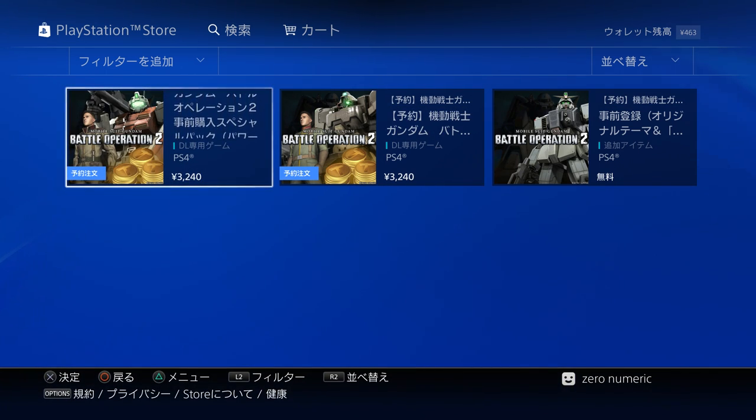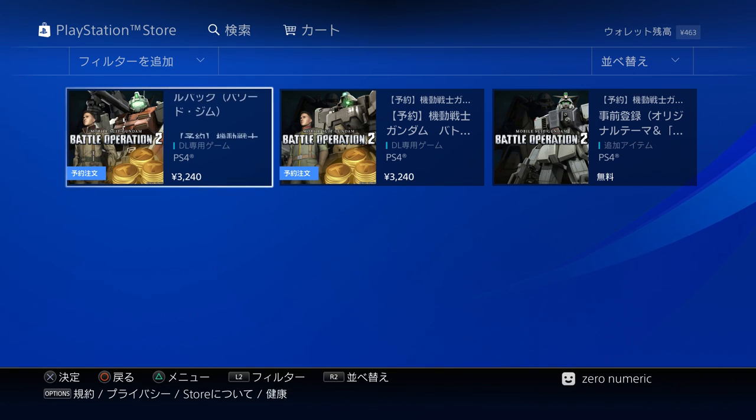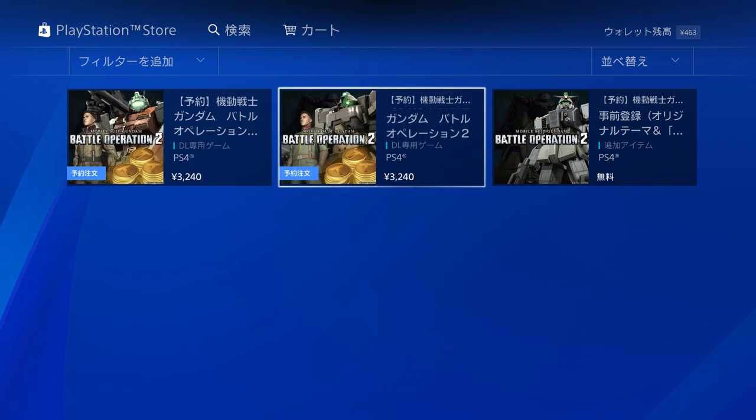In the Federation starter pack you get a pre-launch version of the Powered GM. From the picture it looks like it's holding the Hyper Bazooka Kai, which is the best weapon for it — hopefully it gets that and nothing else. You also get a Federation pilot uniform and 30 tokens for the gacha machine. The gacha is the loot box in Gundam Battle Operation 2, and it takes 3 tokens per run, so 30 tokens lets you run it ten times.